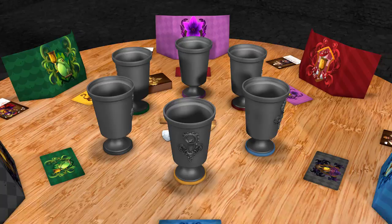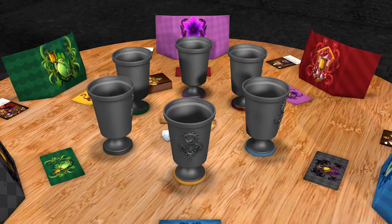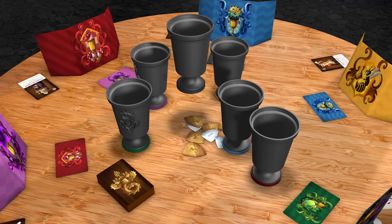You can take a closer look at your goblet's contents. Other possible actions include switching the positions of two goblets or even rotating all of the goblets on the table. Trying to keep track of the goblets is key to your survival.